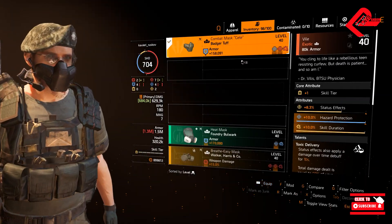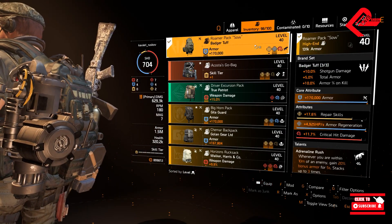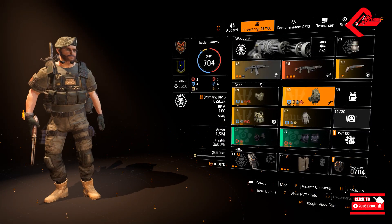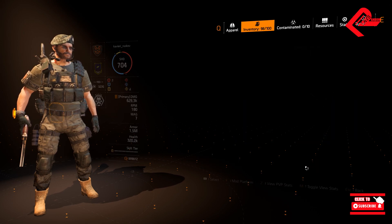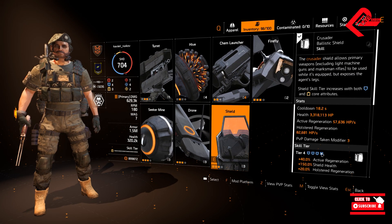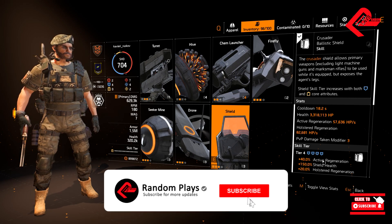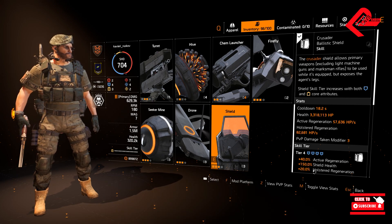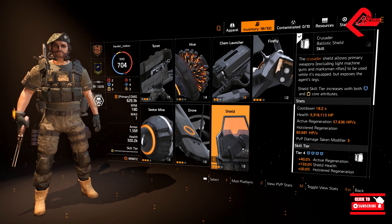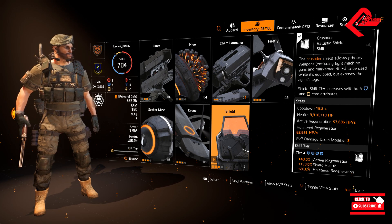For the mod slots, I have equipped the red ones, and for the mask, chest, and backpack I have gone for crit hit damage. You can use anything you see fit, but in my case I used crit hit damage. For the skills, I have equipped the Ballistic Shield at tier 4 since we have 4 blue core attributes — that gives 40% active regeneration, 150% shield health, and 20% holster regeneration. This Ballistic Shield will be your last resort, buying time to kill enemies and get those 600,000 armor on kill per NPC.